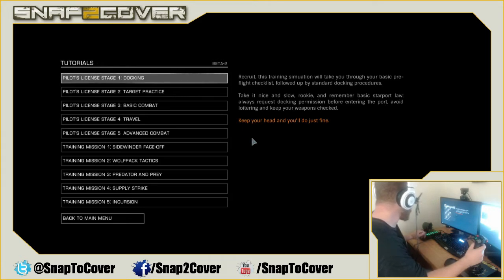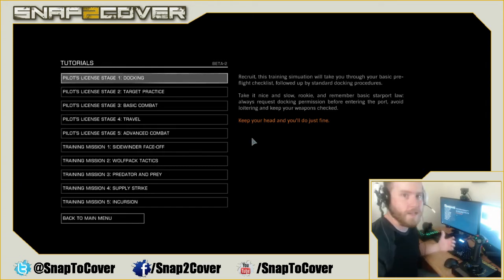The throttle has another bunch of buttons for triggering different things, like hyperspace, which looks amazing — we'll be getting into that. And the setup also has head tracking.